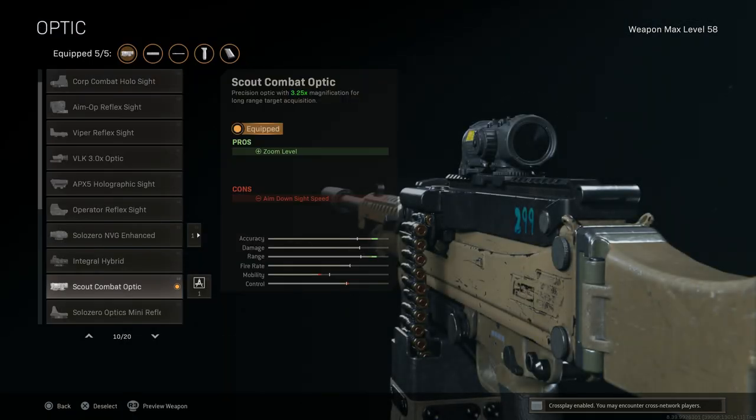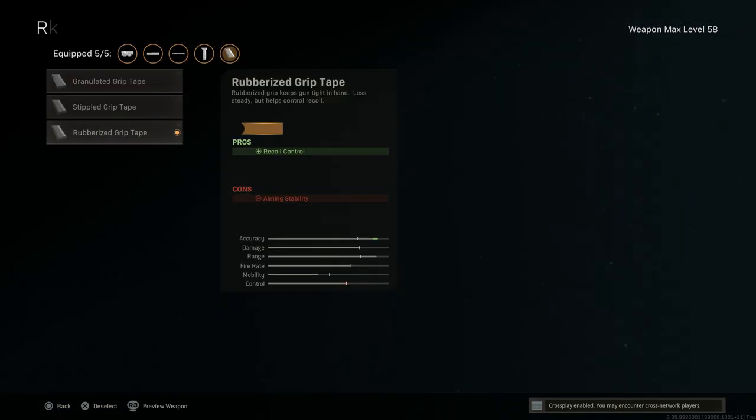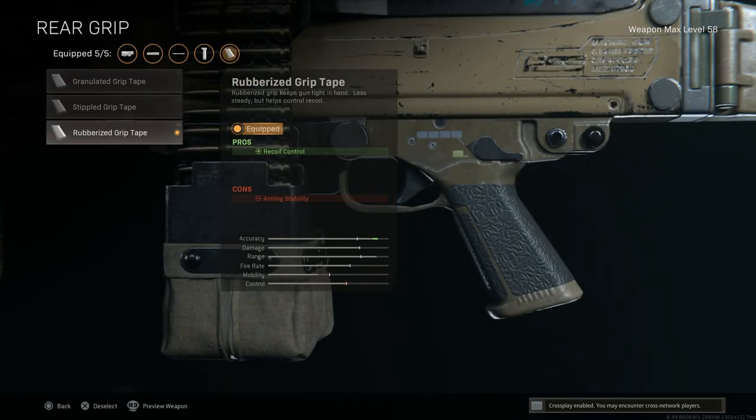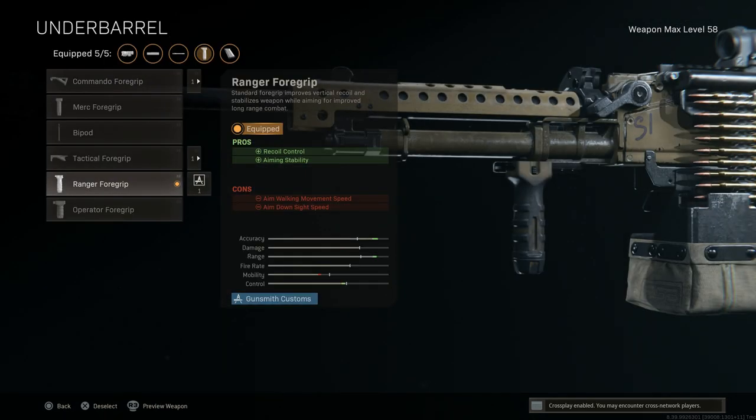I'm skipping the laser and running the Scout Combat Optic for the zoom level, with the con being aim-down-sight speed. For the rear grip, I'm running the Rubberized Grip Tape — covered this in my last M91 video, I'll link it below. It really helps with recoil during sustained fire at medium to longer ranges. The underbarrel attachment is the Ranger Foregrip for recoil control and aiming stability, with cons being ADS speed and aim walking movement speed.